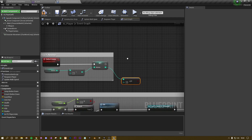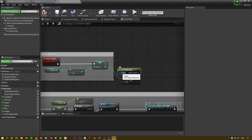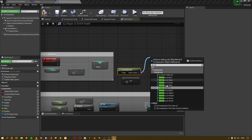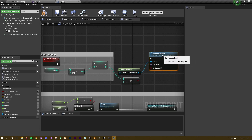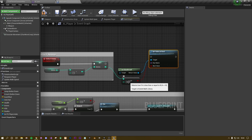So what we can do is get our Blackboard — found under the AI header — using Get Blackboard. The target should default to self. Then from the return value, type 'set value' and select Set Value as Bool. This boolean will be true or false depending on the ammo, so when ammo hits zero this becomes true.